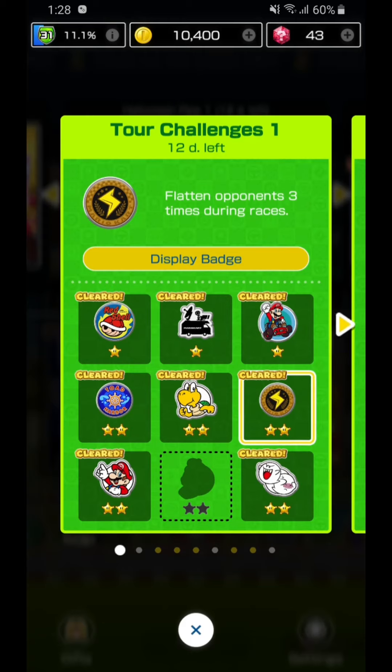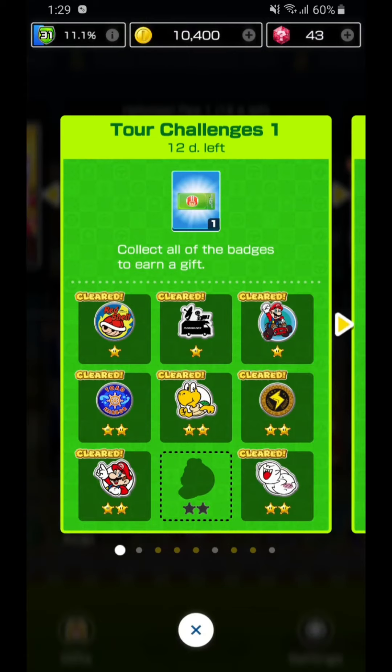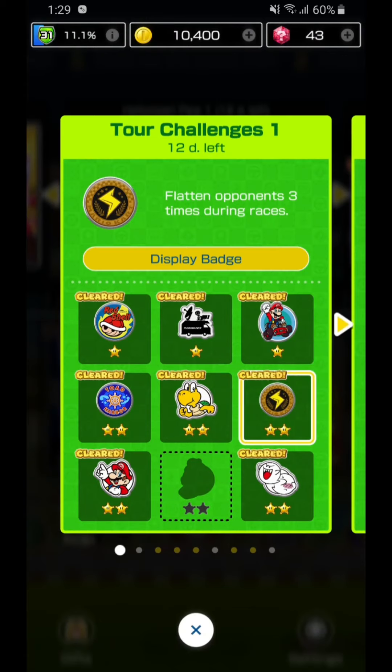The challenge is to flatten opponents three times during races. The reason why this badge is so hard to achieve is what actually classifies as flattening opponents. Using a Mega Mushroom to flatten opponents — I found it didn't work. It seems to just cause opponents to crash. And as you can see it's a Lightning Badge, so it looks like you should only be able to achieve it through Lightning. I've used the Mega Mushroom based on recommendations from other websites and YouTube videos, but it didn't seem to work for me.